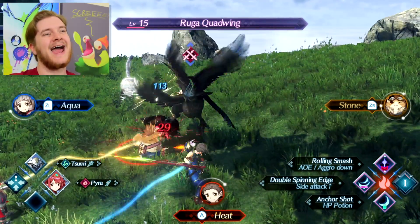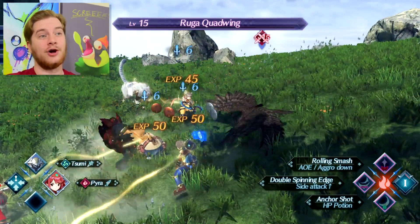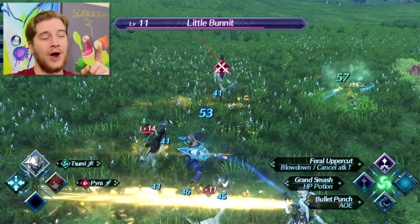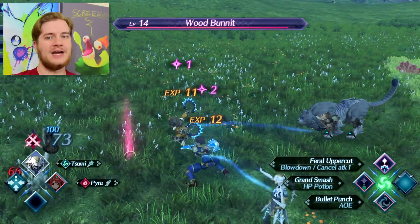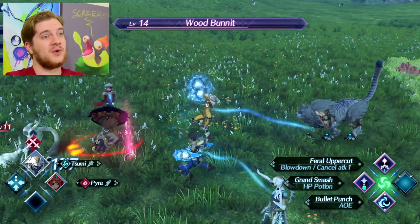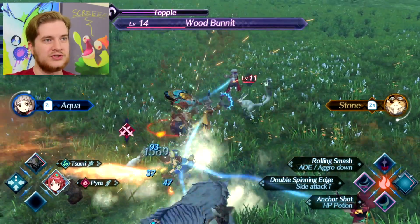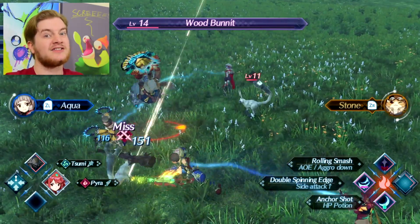Another detail worth mentioning is aggro — basically where your enemy is focusing. Some characters will naturally try to draw aggro towards them. We don't want to draw aggro to Rex because he is an attacker — you want to draw aggro as much as possible to your tank, which is a high-defense character. So the enemies will all be attacking your tank and not your attackers. For example, switching to Pyra, Rolling Smash at the top is an AOE with aggro down, meaning if I use it, it will actually reduce my aggro — which is excellent because Rex is fragile, a glass cannon.